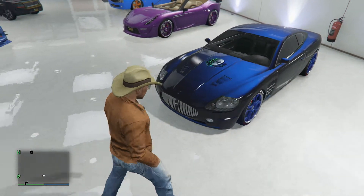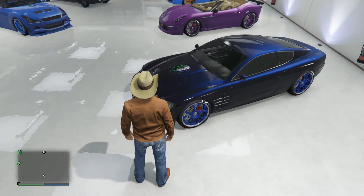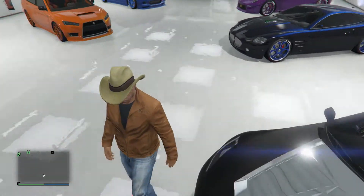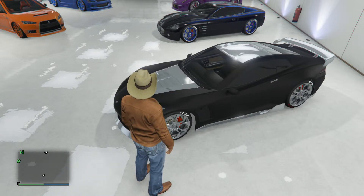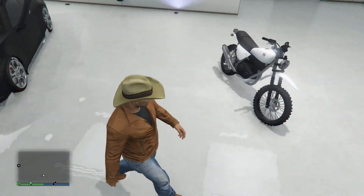The Ocelot F620 is free, which is a great upside — you can find it on the road. These are all fully upgraded, by the way. This is the Coquette, my favorite sports car in the game — black chrome, amazing car, fully upgraded. Love it, would recommend it to anybody.